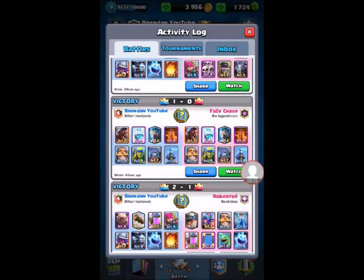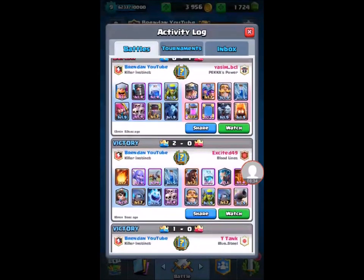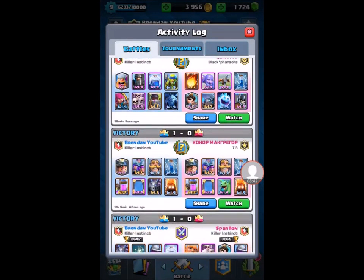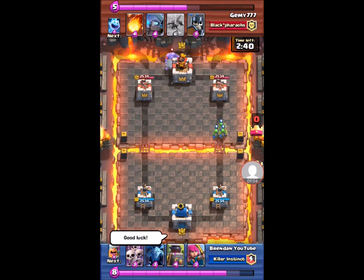For this last one — there's a Freezing Hog deck or a Lumberjack Dark Prince deck. I kind of want to show you guys how the Lumberjack Dark Prince deck works, so I'm going to show that one. Basically you put the Furnace down, use a Dark Prince and Lumberjack to push, and the Furnace just completely destroys the tower eventually. The Furnace's Fire Spirits get to the tower and end up doing massive damage over time.